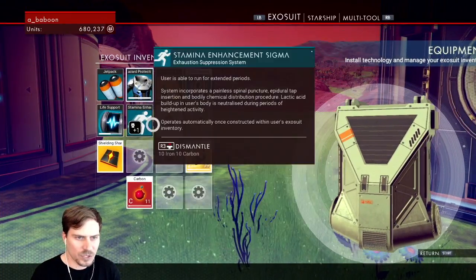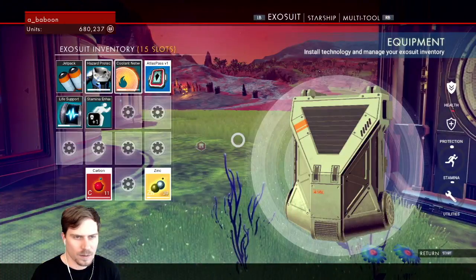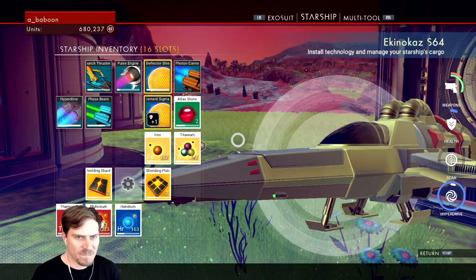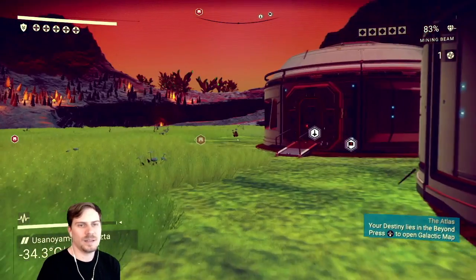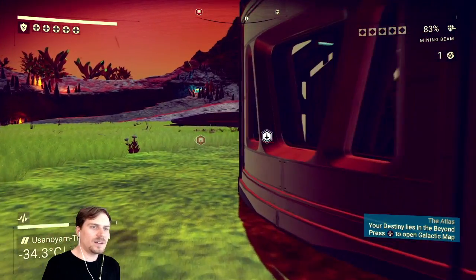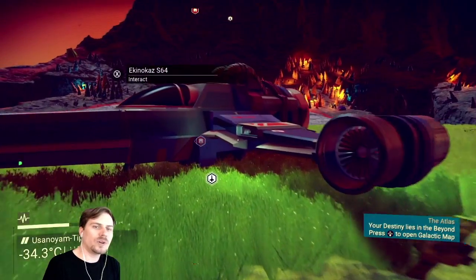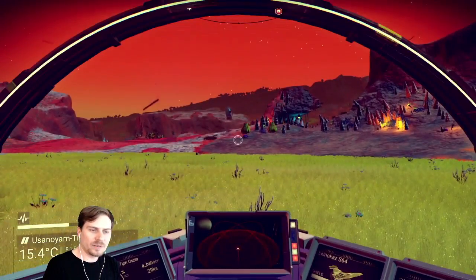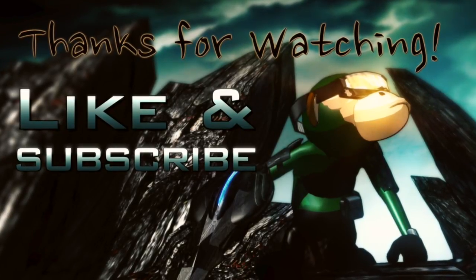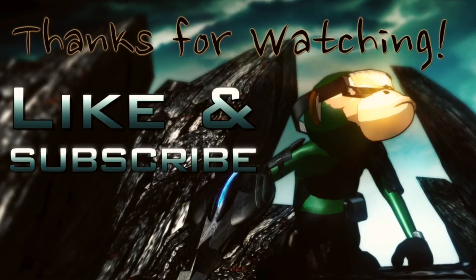Let's put these shielding shards in the ship. This is cool. We've got storage containers in cube rooms too. I have to figure out how to build cube rooms later, then. Let's put these Stockholm up. Bye. Bye. Thank you.